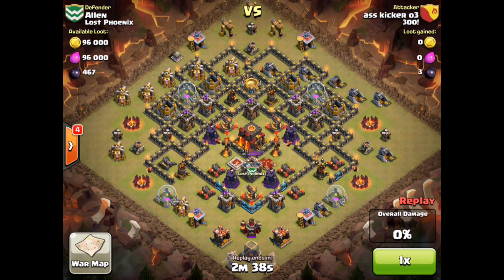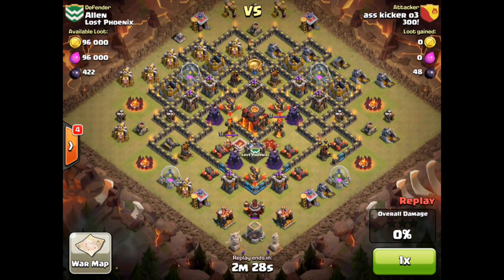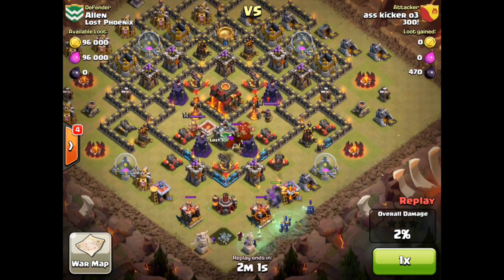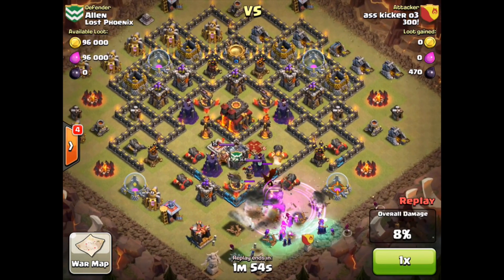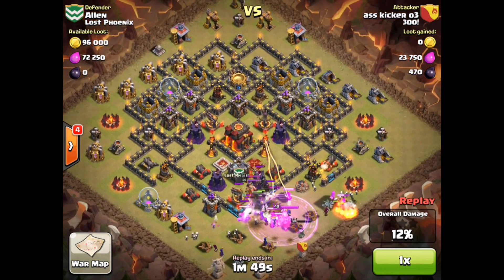Moving on from Thule wiping out a Lost Phoenix village, now we've got this attacker going after Alan's village. He's brought 11 witches. We fast forward through the beginning, where he sent a couple of archers out to take out that dark elixir storage. Once that goes down, he sends in the rest of his units from the lower right. He has wisely sent the golems in front of all of those witches. Now with 11 witches and a PEKKA coming in, they are creating a massive number of skeletons.